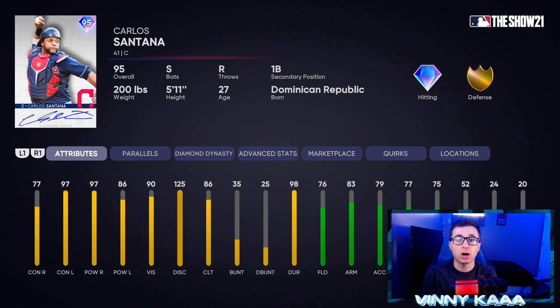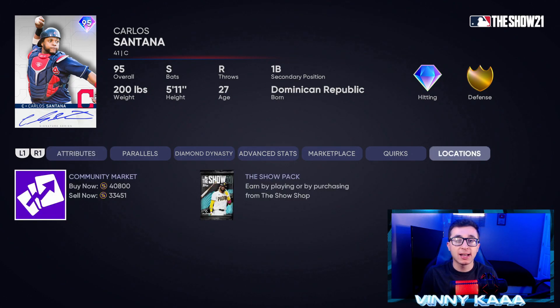At number 10 to get us started is the 95 overall Carlos Santana with diamond hitting and gold defense. This card's outdated at this point — there are a lot better options at the catcher position, that's why he finds himself at number 10. 77 contact against righties, 97 against lefties, 97 power against righties, and 86 against lefties. He's an okay fielder: 76 fielding, 83 arm, 79 arm accuracy, 77 reaction time, and 75 blocking. He does have decent speed for a catcher at 52. He's 40k on the market.